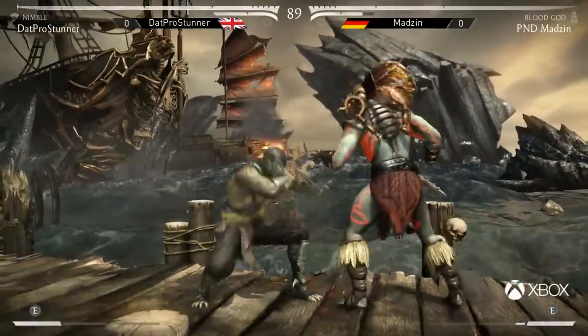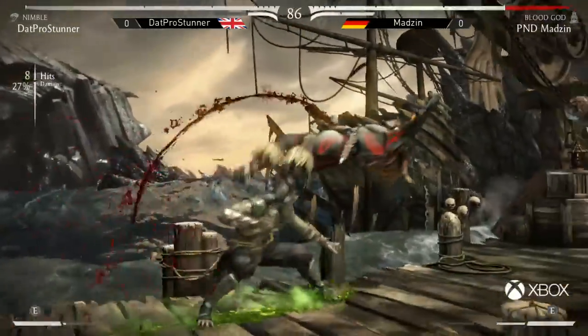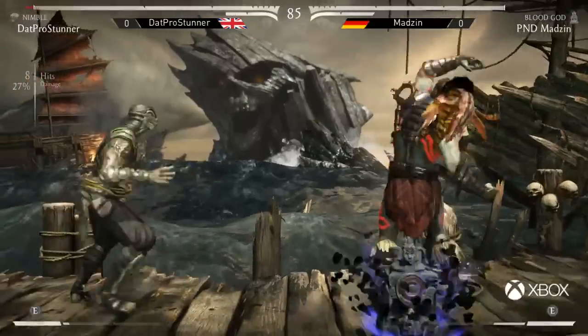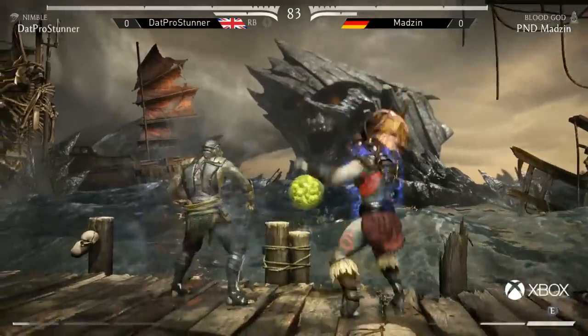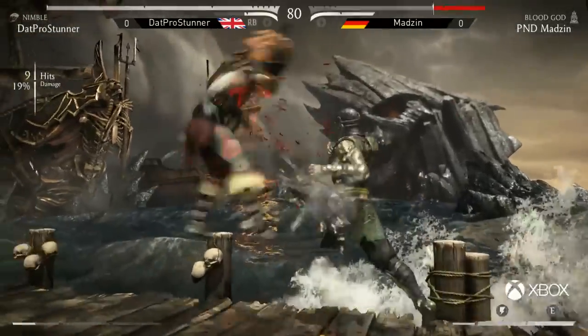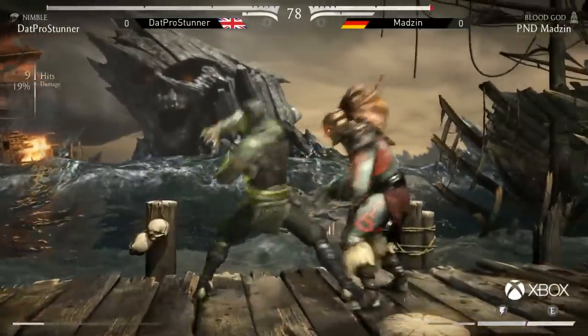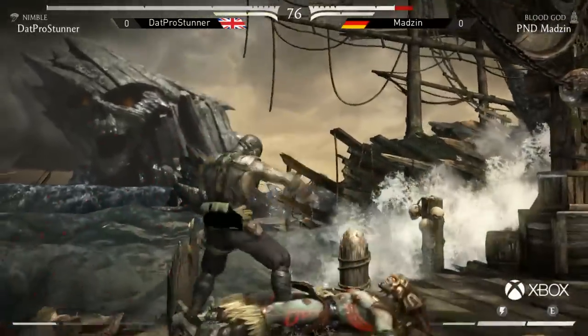No first hit just yet. And there we go — there's that reversal. Here comes Stunner. It's always quite a read when you use your only bar, because everyone starts with one bar of meter. When you use your first bar to try and bag first hit, if they block it, it's a waste. But just like that — there's the tech! That was really clever, really smart stuff by Stunner. There's the safe claw swiping — that's a true block string as well.